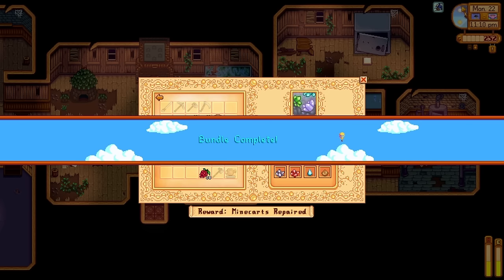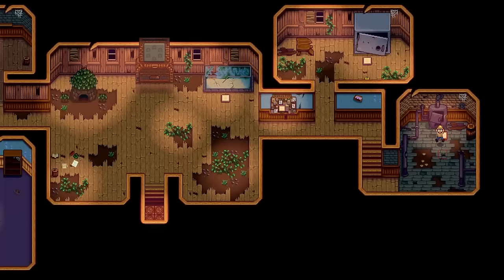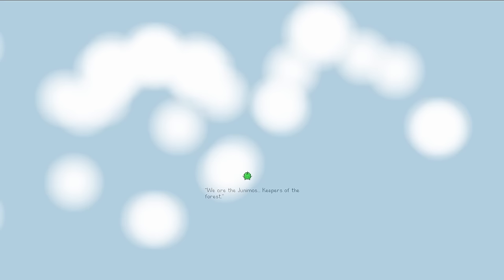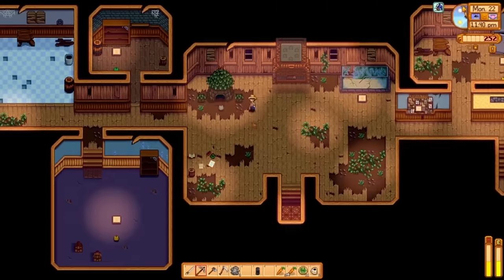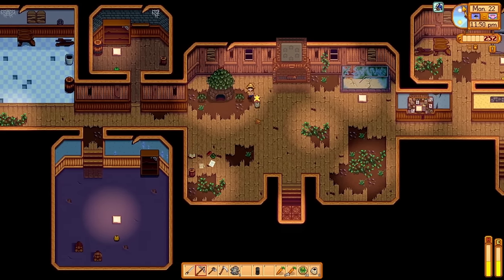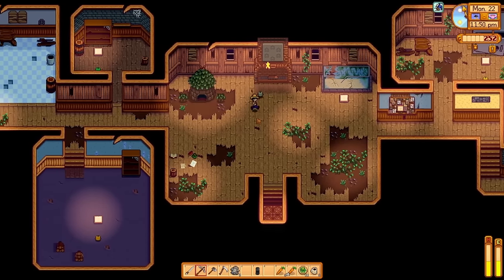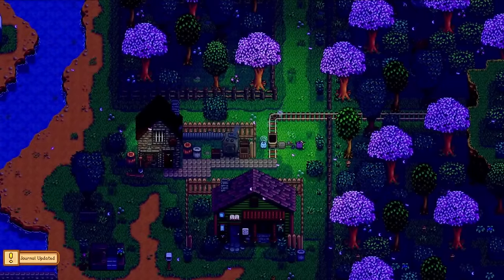Bundle complete and boiler room complete! Not only is the boiler room all fixed up, but the Junimos will add a star to the big board in the middle. Another update in 1.6 is that you can now check your progress on the community center in more detail in your character menu. Overnight we get a cutscene of the Junimos repairing those minecarts. Initially there are three locations you can fast travel between: the bus stop, right next to Clint's shop, and the mines.